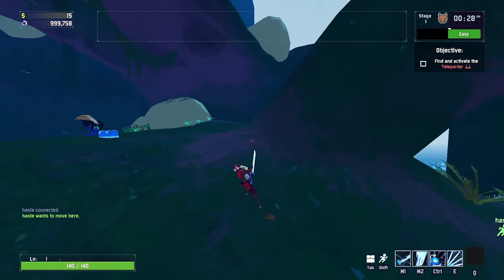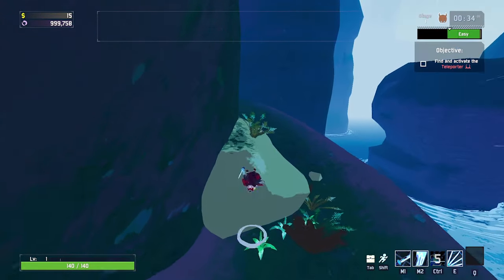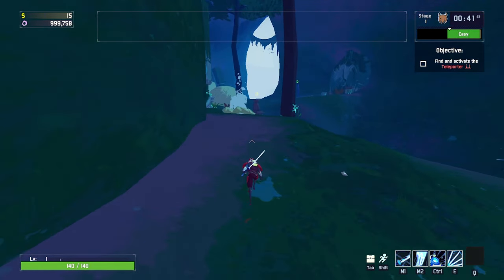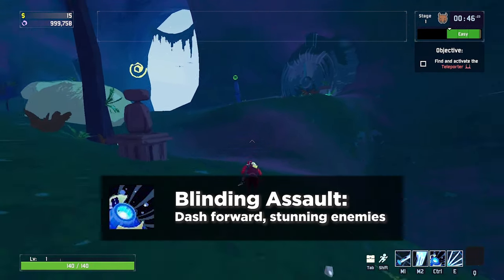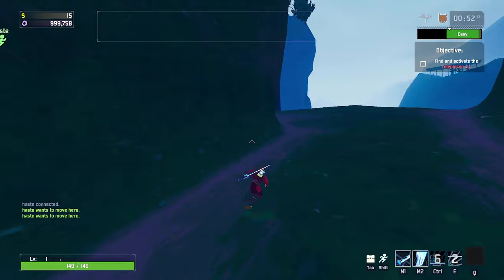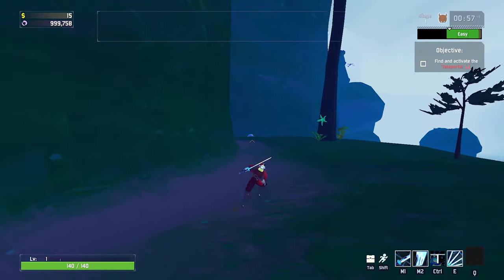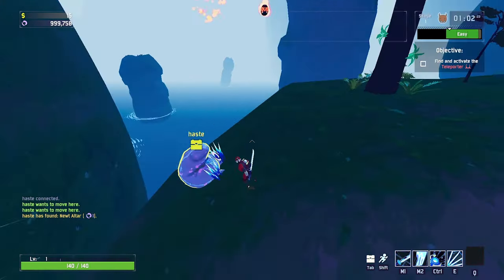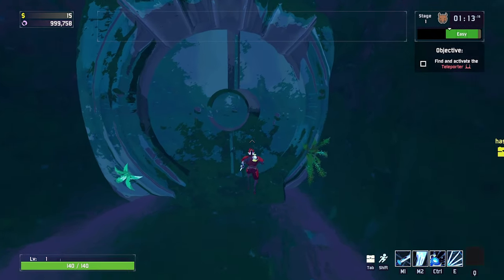Heading around this corner to the second location, you'll either see that this gate will be open or closed. If it is closed, you'll need to phase through the gap on the left with a blink skill — Mercenary's utility skill will do it. Then you just have to jump through like so, and the altar will be on the left by the ledge. To get back through the gate, blink right out through that small gap.